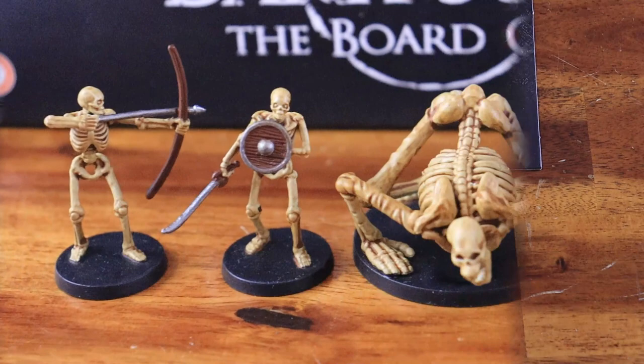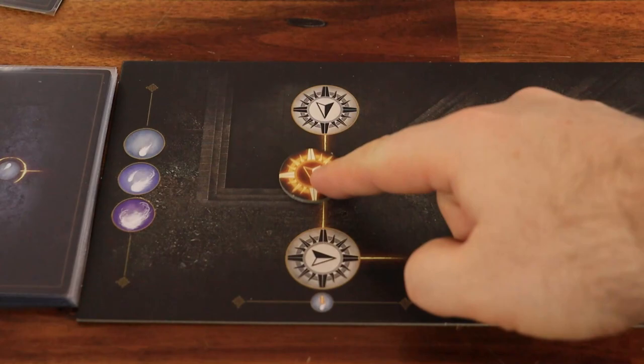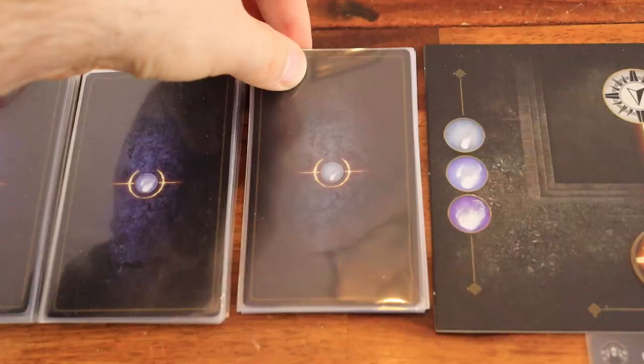Your party's goal is to defeat Nero, the main boss at the end of the encounters track. To do so, you have to face the encounters, fighting enemies and the Black Knight mini-boss, gaining their souls and treasures to level up. When your party is ready to start, move the party marker to the first space on the encounter track. Draw two cards from the encounter deck matching the symbol on the encounter track, choose one and place it in the encounter card slot below the party marker. The other card is shuffled back into its deck.